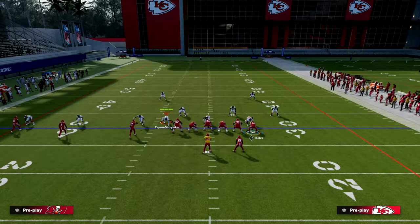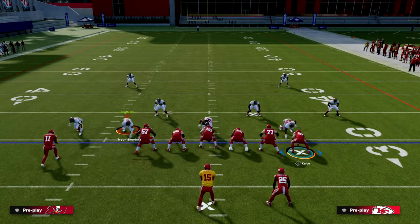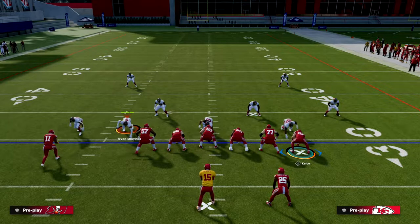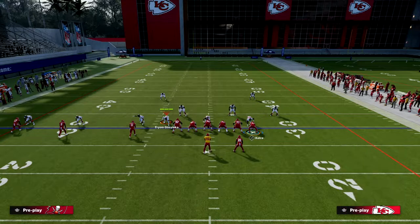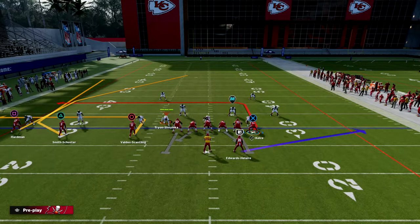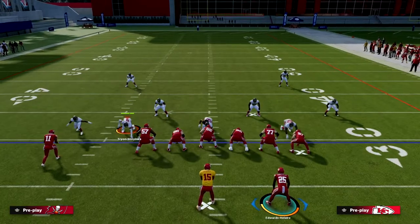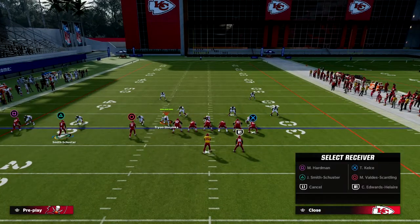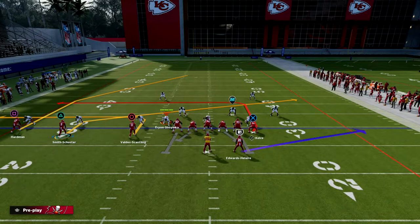The setup for this is: if you have Tied In Apprentice, it is helpful but it's not necessary — you don't have to have Tied In Apprentice. What I like to do with this play is slide protect away from the running back and block and release the running back. This is going to put him on a little block and release table route or flat route. If you need to pick up pressure, you can block the running back.